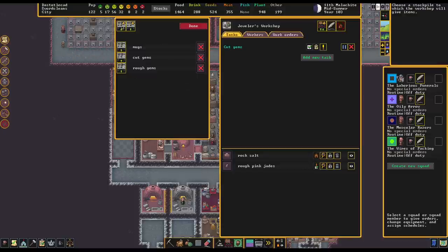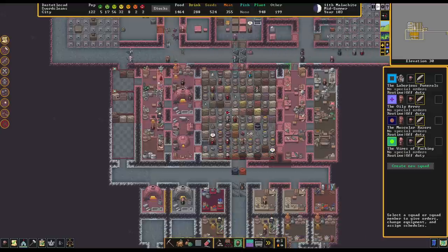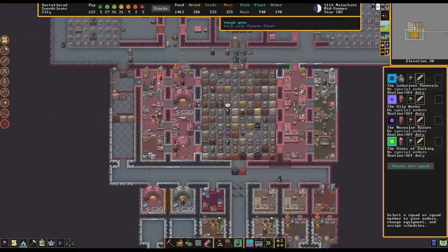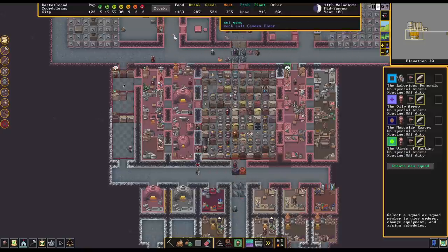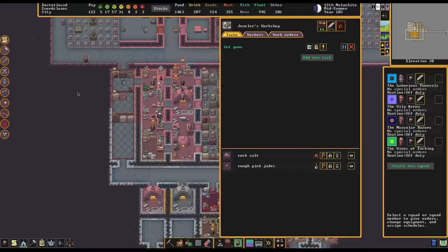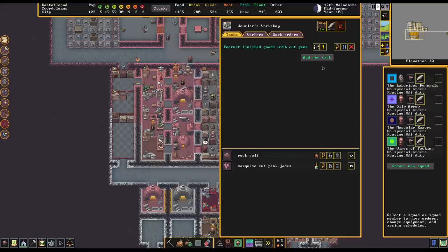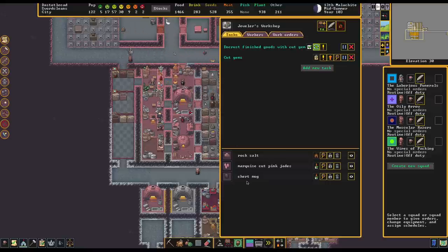You can also specify stockpiles where things get given, but we'd need something that accepts both cut gems and our encrusted mugs afterwards. If I put in a job here to encrust finished goods with cut gems and put it on repeat, our jeweler should be able to grab mugs, grab the cut gems, and keep encrusting mugs. There we go — he's going to grab mugs, grab the cut gems, and is going to keep encrusting mugs.